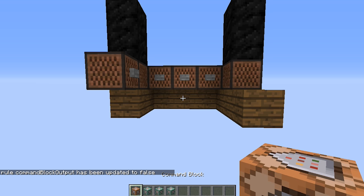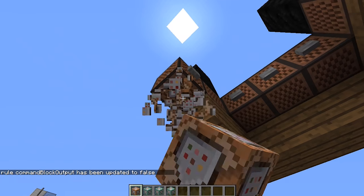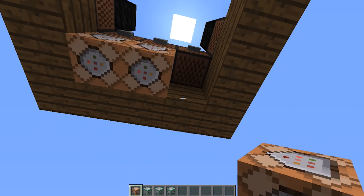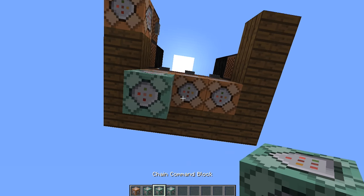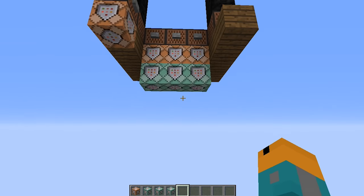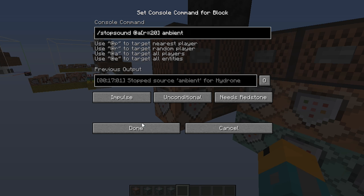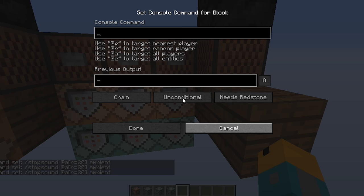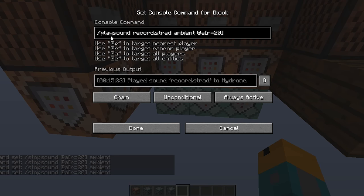Underneath each jukebox, place one impulse command block, making sure that the arrows on the sides are pointing down. You'll need to crouch to place them on the jukeboxes. After that, while crouching, place a chain command block underneath each of the front three impulse command blocks. In the impulse command blocks, you'll want to add the /stopsound command. This will stop any current music playing so you don't play more than one record at a time. In the chain command blocks, you'll want to add the /playsound commands.